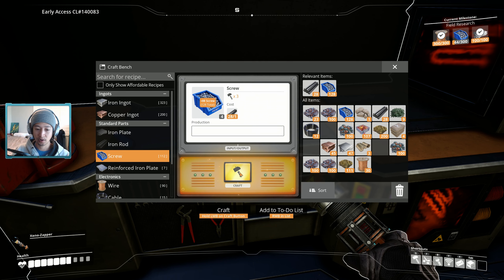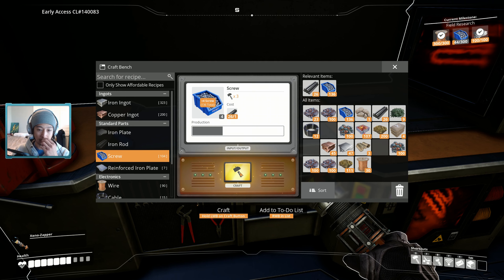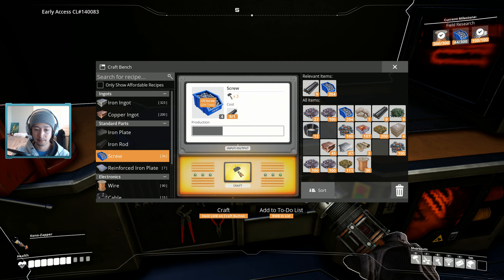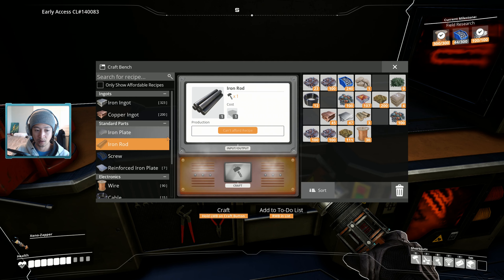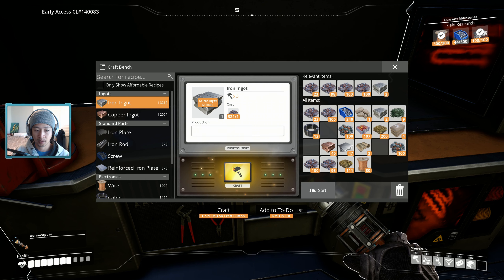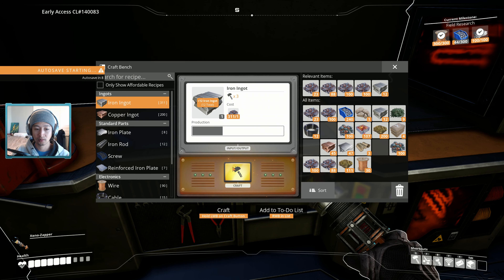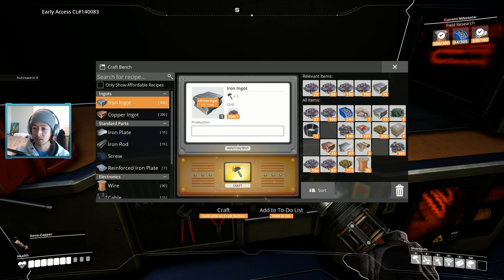I wonder if there's enough room on the mine to set up a second miner. Even though we can't necessarily have a split line yet, we might be able to set up a second miner and just have two parallel lines and eventually merge them together — that might be the way to go right now. We can make these ingots ourselves for now, though it's such a manual process. I'm way above this — this is beneath me.